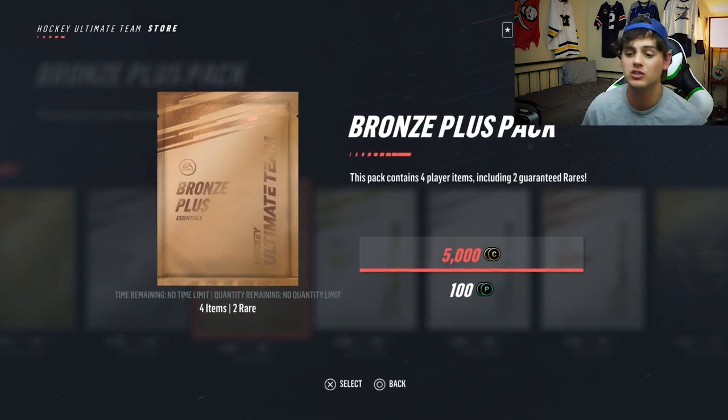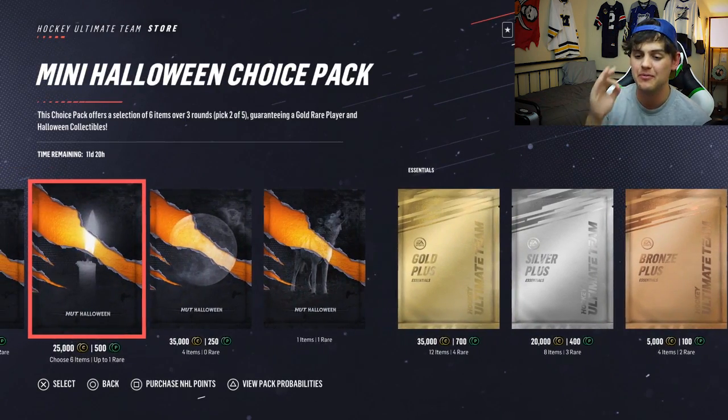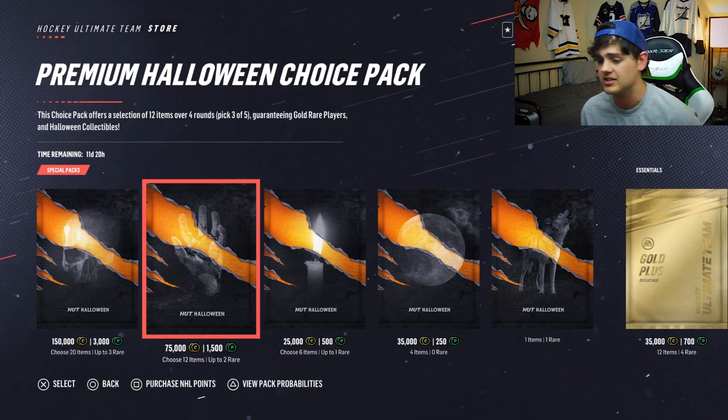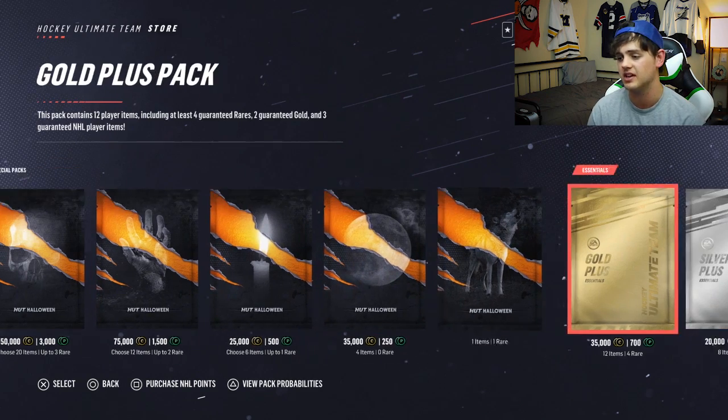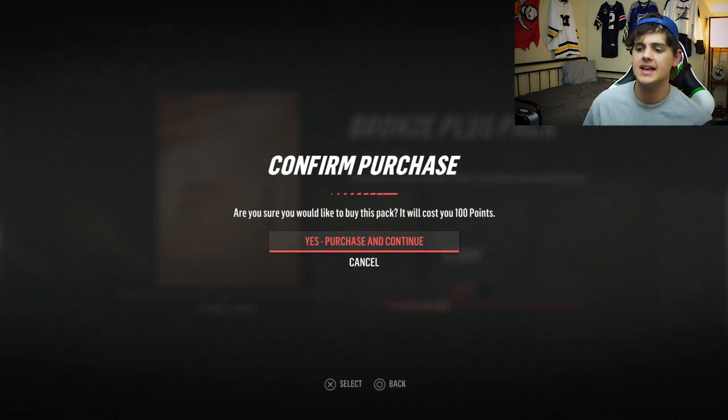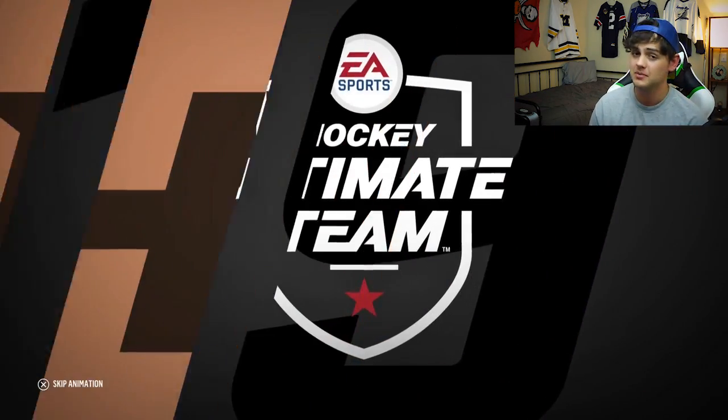First things first, we have some packs to open. It is a bronze plus pack. It's also Halloween season now, so we're saving up for 1,500 points — that's the middle pack. It's a choice pack of four rounds; we get to pick three per round. A lot of good stuff out right now — not just Halloween players, but also team of the weeks, primetime players, milestones. Bronze plus pack is the first one, only four cards, usually pretty trash, but sometimes we've gotten lucky. Not today.